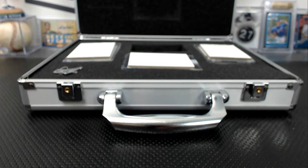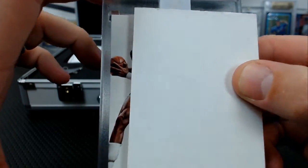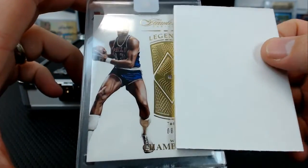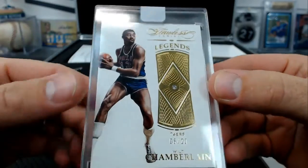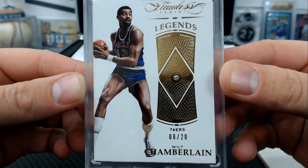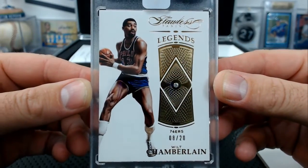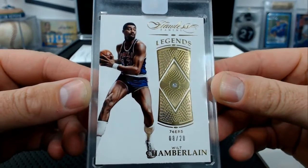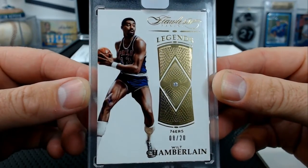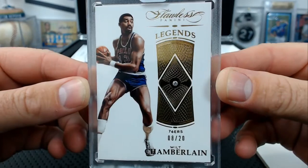Wait — there's more! The left side gem card looks like... Dr. J? No, Kareem? That's Kareem's leg, isn't it? No — Wilt Chamberlain, close enough. 8 of 20, Flawless Diamond Legends — Wilt Chamberlain, Wilt the Stilt.